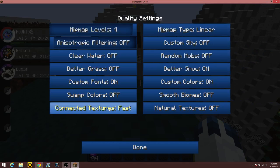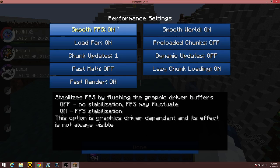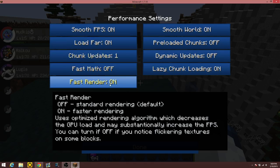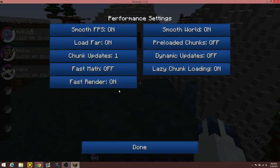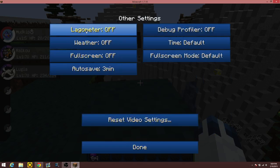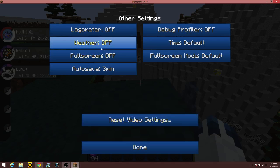Under Performance: smooth FPS on, smooth world on. Load far — I don't think that matters honestly. Fast render should be on. The lagometer is supposed to tell you how much lag you're getting, but it actually causes lag itself, so I'd leave that off. Weather off. You should be getting more frames per second now.